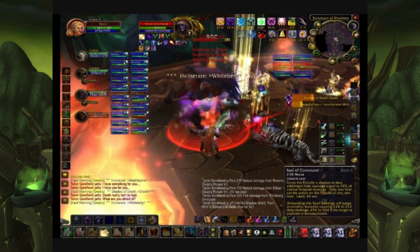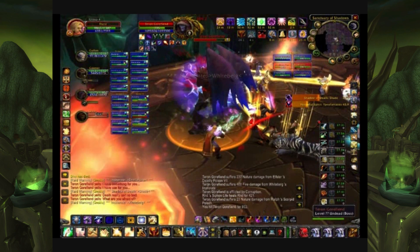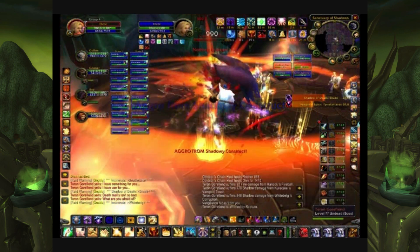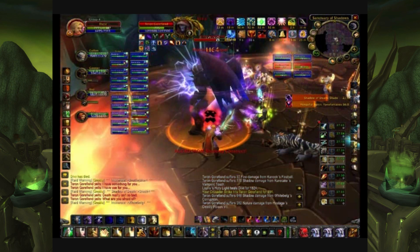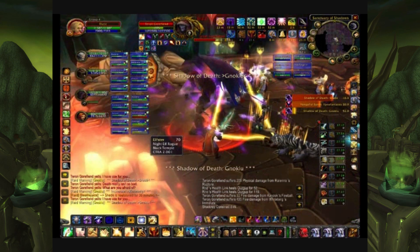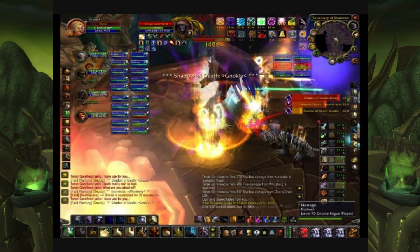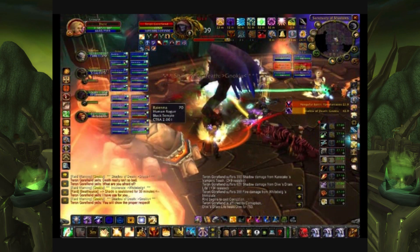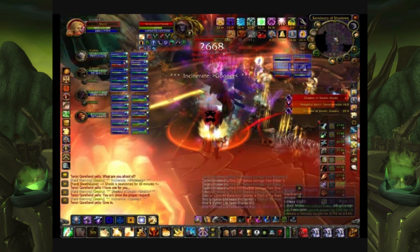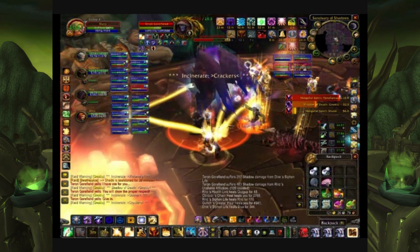Gurtogg Bloodboil — you may remember this from Hellfire Citadel, as the mechanics are similar. He puts Blood Boil on the groups of people furthest away, so you need at least two groups constantly rotating: the far group gets a few stacks, then moves in while another group moves back to become the furthest group. Get yourself into a nice cycle where you accumulate enough stacks that it's healable, and when you come back out the stacks will have dropped off. Regular tank swaps are needed due to a nasty ability, and otherwise it's a DPS race.